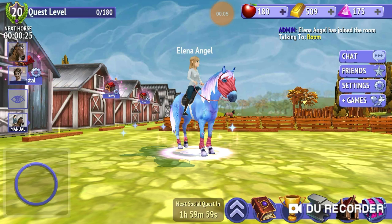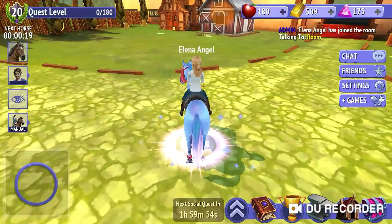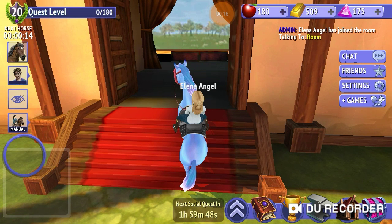Hello, this is Elena Angel and I'm going to be showing you how to do eight different tricks. So the first trick is to get in the arena. This one's not that hard. You're just going to take your horse and go in the back of the arena.